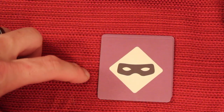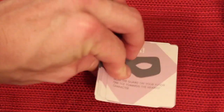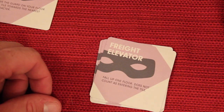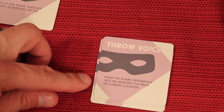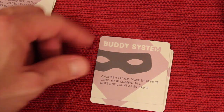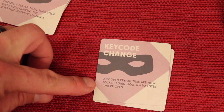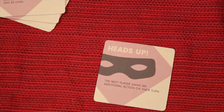On your turn, if you do two actions or less, you must take one of these event cards — usually they're bad because you're trying not to linger near the guard. Examples include: squeak — move the guard on your floor one tile towards the nearest player; freight elevator — fall up one floor but does not count as entering the tile; throw your voice — move the guard destination to an adjacent tile from its current location; buddy system — move a chosen player's piece onto your current tile; key code change — any open keypad tiles are now locked again, roll a six to re-enter; and heads up — the next player gains an additional action on their turn. Once in a while they're good, but mostly they're bad.